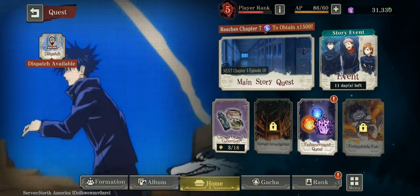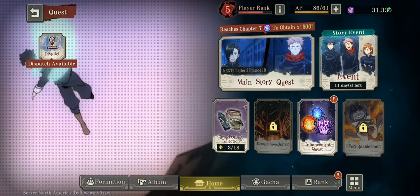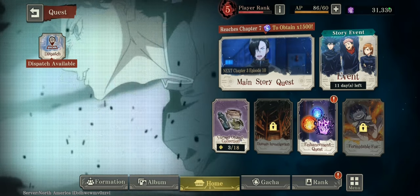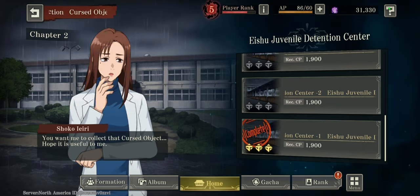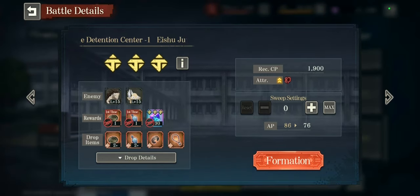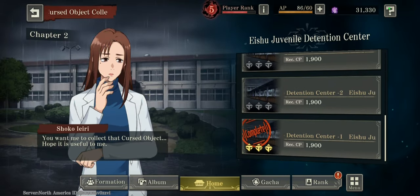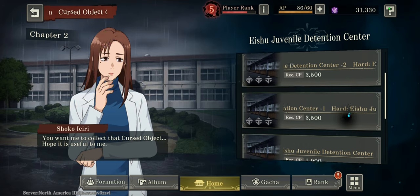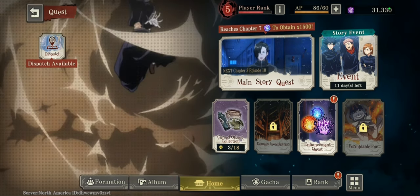Next up, you can see enhancement quests and cursed object collection down here. If we go into one of them, these stages are where you get materials to strengthen your units. As you can see in the rewards section, you get 30 cubes from getting three stars on each stage, totaling 180 gems from completing every single stage.